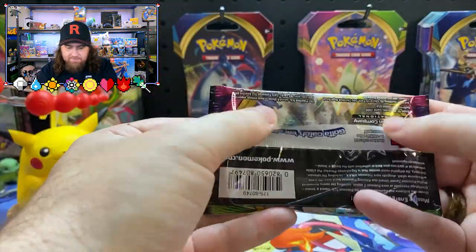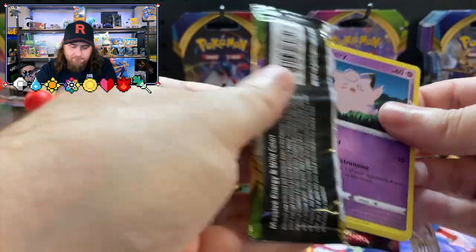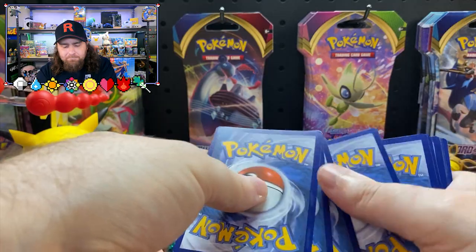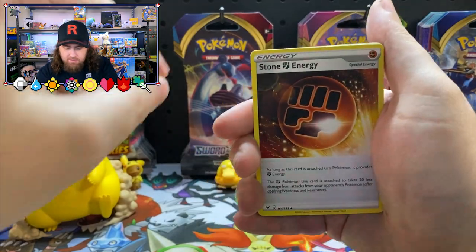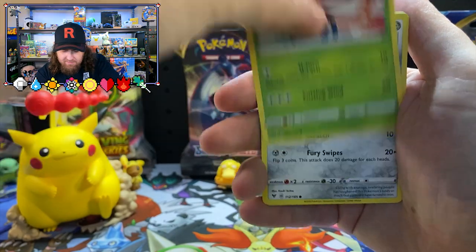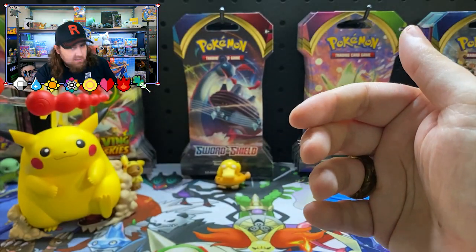What has Pikachu got for us today? As you can see right there — Pikachu with Pikachu. Stone Energy, Clefairy again, Meowth, Duskull, Weedle. What have we got for the last card? Just a Puff Ball.